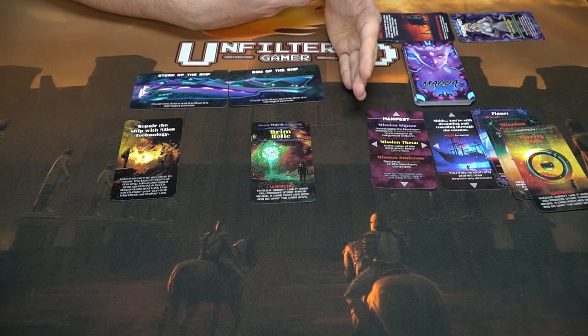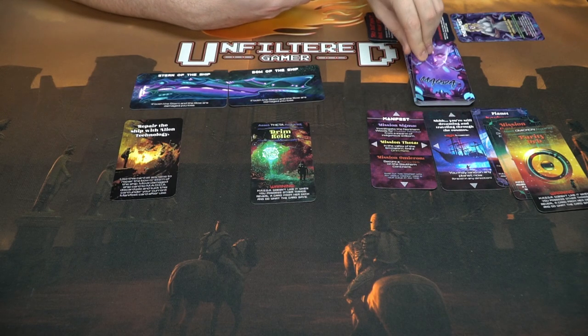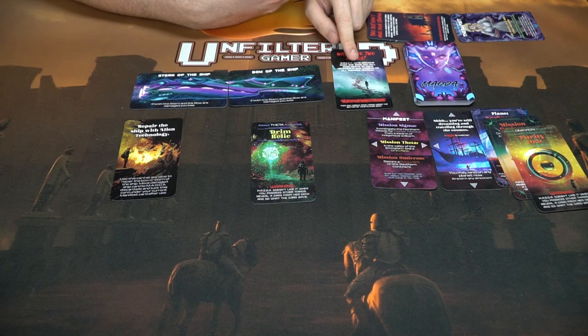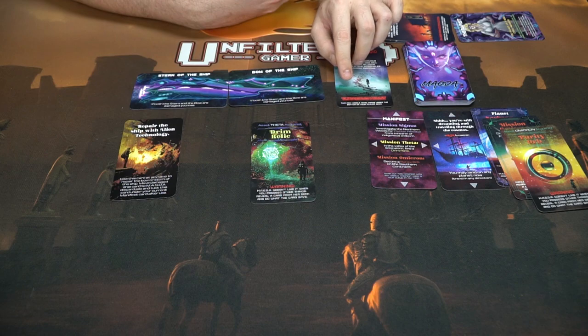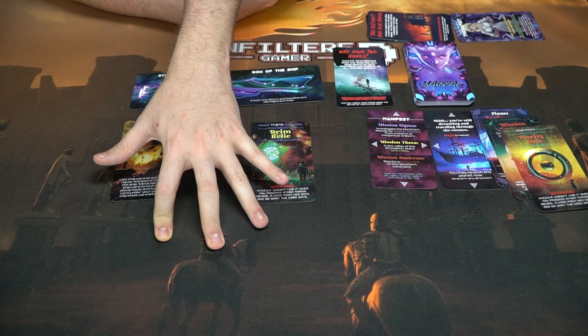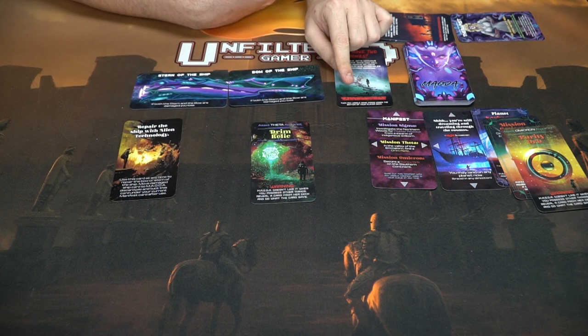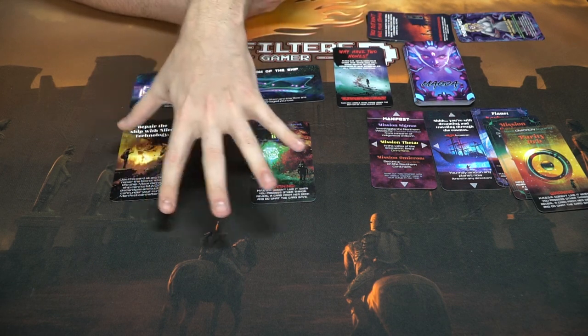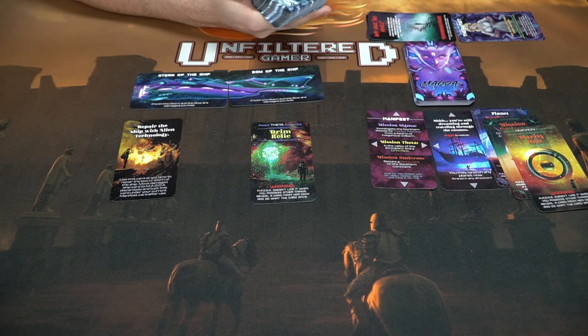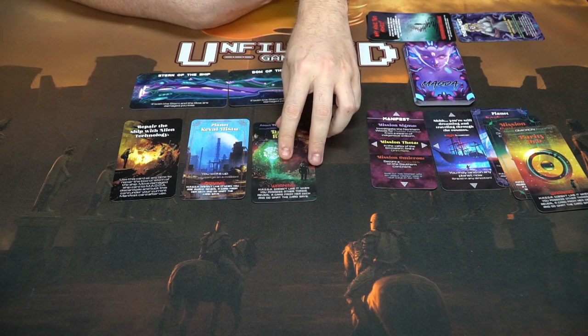I've got mission Omicron. Now I need an asset for Omicron — the purity orb — so I'll place that there. That's one of the three conditions I needed to finish the game. Let's see what Magda does: 'Why have two homes? Magda gets nervous when she sees you'll soon arrive at your home world and scrambles all on-board mapping. Any visible home card in this area or in your queue gets tucked at the bottom of your deck.' Luckily there's no home card visible, so it simply gets discarded — but that would have been pretty nasty.